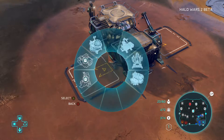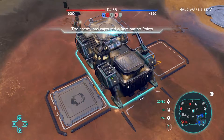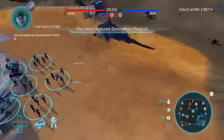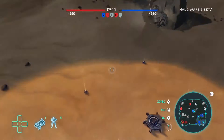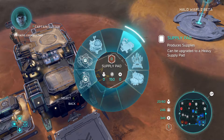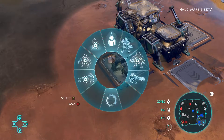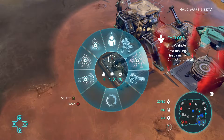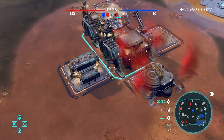So this base here is now ready to go. Let's upgrade the base. From this I can train Hellbringers — they are flamethrower guys, so they're a new one. Snipers — they're also new. And Cyclops, which are anti-vehicle. They were also in the first game if you played as Forge — that's his name, Forge.